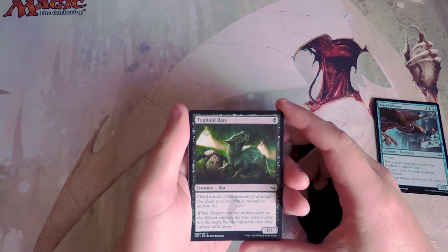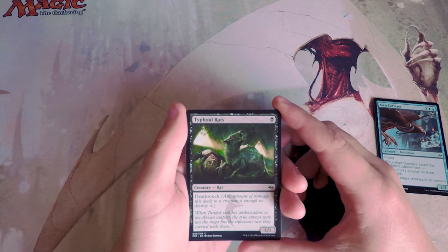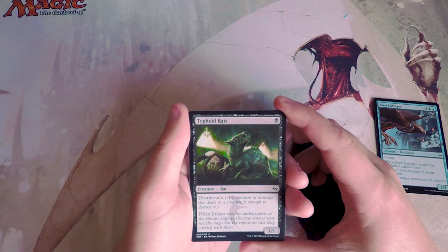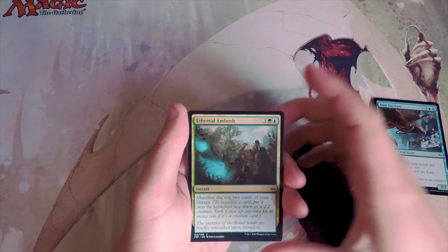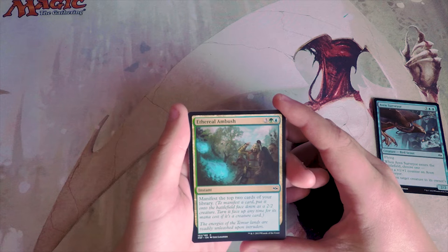Typhoid Rats is a 1/1 for one black mana with deathtouch — a classic rat card. These are actually pretty good in limited because they trade off with bigger things. Deathtouch is at a premium in a draft format. I like this card, though not more than Aven Surveyor.